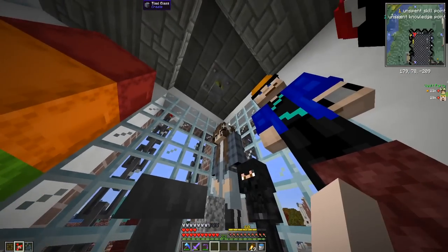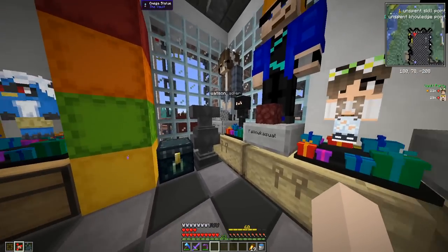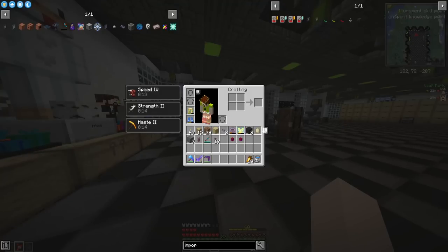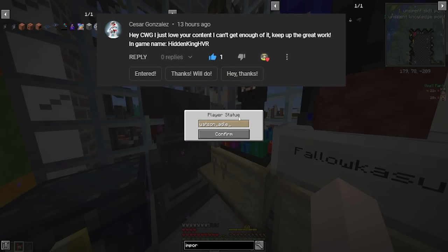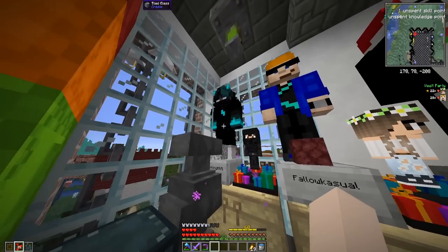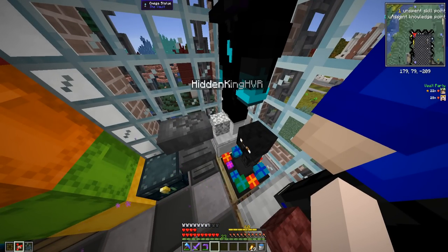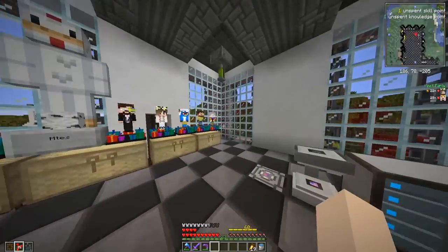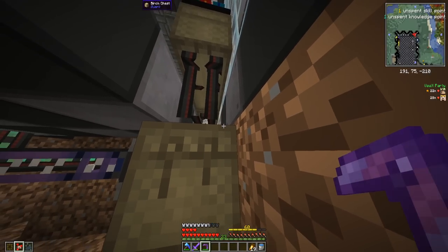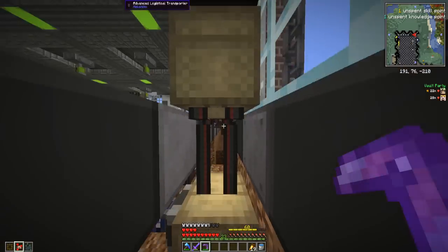I also have a ton of gifter statues I've been acquiring — I've been putting them on this chest and letting them make blocks. Now we can put them in between the omegas and all these chests automatically go into the system. Finally getting full use out of our statues! In the last episode I asked y'all for a username to make this omega statue — the winner is Caesar Gonzalez with the username HiddenKingHVR. Welcome to the omega club. A lot of people wanted me to name it Iscal since it makes diorite, which would have been pretty funny. Now we have all these statues feeding into our system — you can see all the different items being sucked out as the statues produce them.